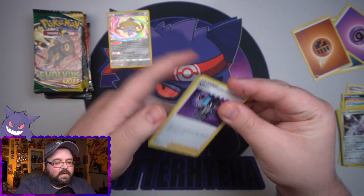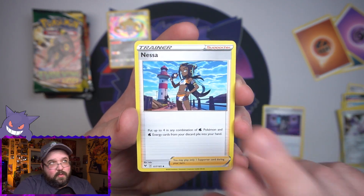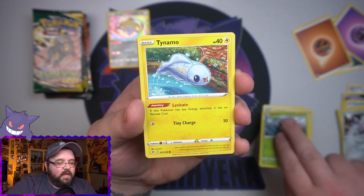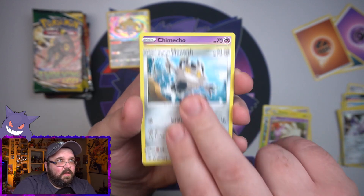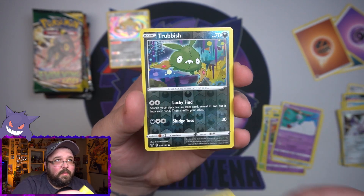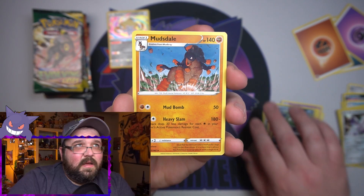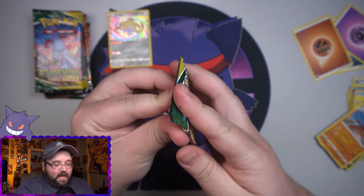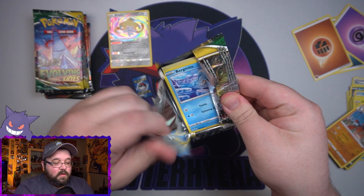Energy off. Last Vivid Voltage pack - we only have three of these as well. So hopefully something in the Evolving Skies would be great. Finally pull one of my little Eeveelution cards, or even the Umbreon would be great. We got a Trevenant. Mudsdale - Vivid Voltage is shitting on me again. Six packs of Evolving Skies, that's what we've got. There's no reason we can't pull something good though.